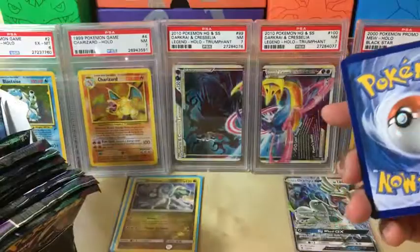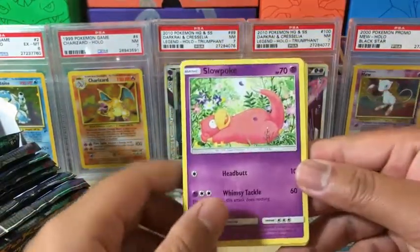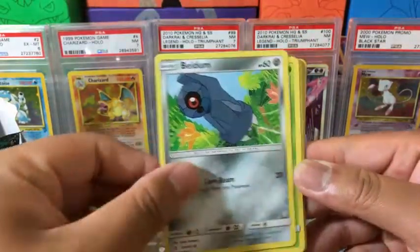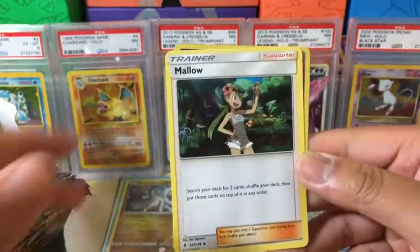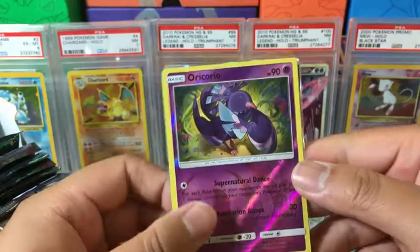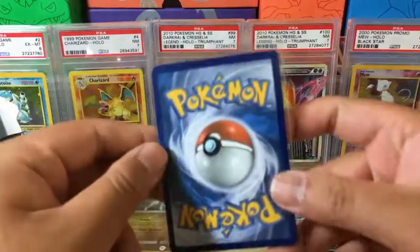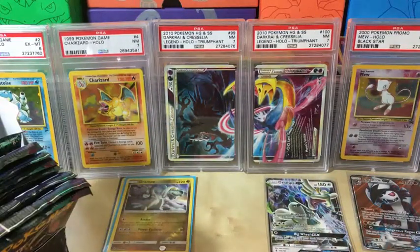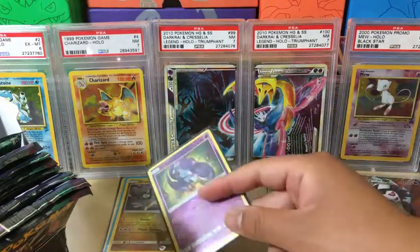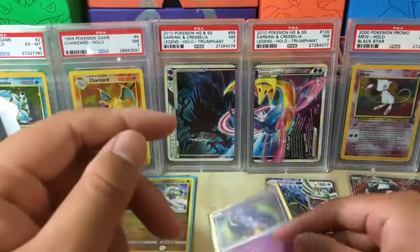White code — that means it's going to be at least a holo rare. We have a Slowpoke, Alolan Vulpix, Beldum, Petilil, Fletchling, Fire Energy, Hakamo-o, Altar of the Sun, Mallow reverse holo, Oricorio, and the rare in the pack is Lycanroc GX Full Art! Let's get this sleeved up real quick. Centering is good, very clean card, definitely going to PSA. The Oricorio gets sleeved too — it's a rare and actually a very playable card.